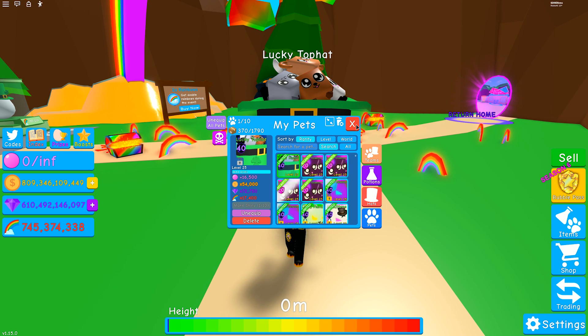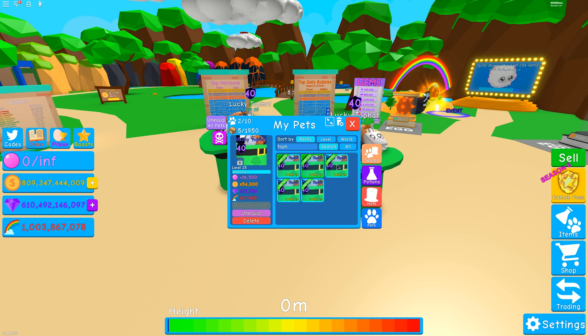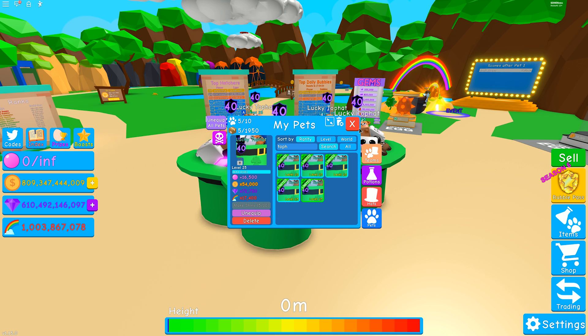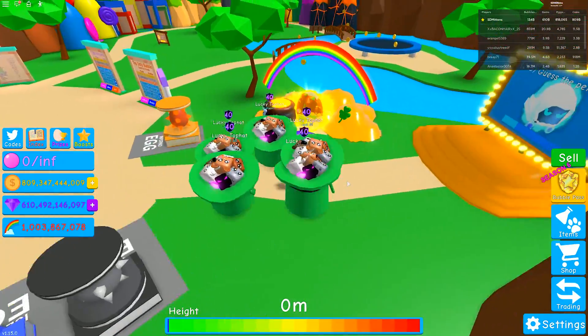Here we go — so we'll close that now. You can see here that I actually have an extra four top hats. You can actually get extra top hats by trading with your friends, so let's equip these. There we go — oh my goodness, look at that! I'm hiding in the middle, you can't even see me — that's so funny!